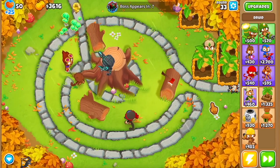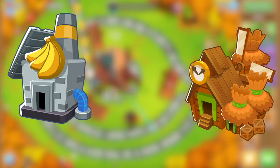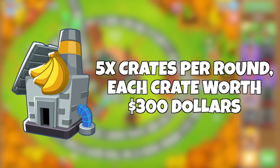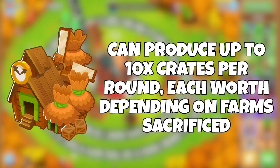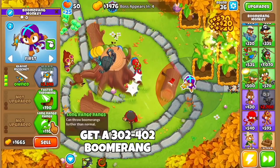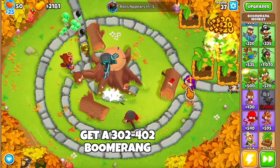Some of the money-generating methods in the game — like the Banana Research Facility, the Merchantman, or the Monkeyopolis — produce a certain amount of money on a round basis. For example, the BRF produces 5 crates per round, and each crate is worth $300. Each Merchantman produces $200 per round, and the Monkeyopolis can produce up to 10 crates per round, each worth the amount based on the farms sacrificed to it. So the income is fixed — regardless of how long a round lasts, the amount of money produced will always be the same.